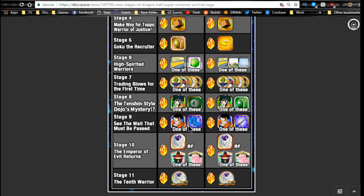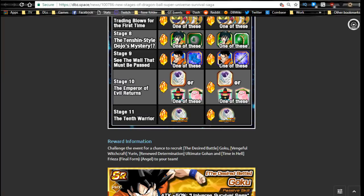Ultimate Gohan is on stage 9 — go ahead and grind him out to feed into any of the Ultimate Gohans you have; they can increase the super attack that way. Stage 10 has the angel Frieza. As I've said in a lot of videos, I've been waiting for this guy. This is the angel Frieza and he feeds into the special one from the Other World Tournament — you can feed him in to increase the super attack.